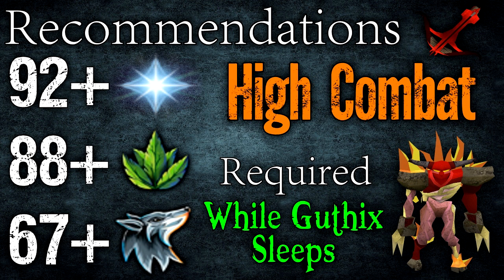For summoning I said 67 plus, because that's for a tortoise which is really useful here — you can hold your items and everything like that. If you have 88 summoning, a unicorn is really good as well because it can heal you for basically free other than the scroll cost. I use a yak which requires 96 or higher summoning; it lets you bank all the items, but most drops are noted now so it really doesn't matter. I'd probably say go with a unicorn if you have the level.